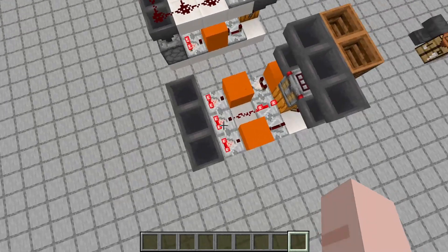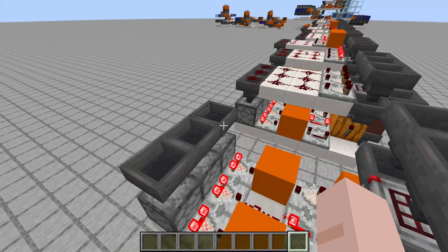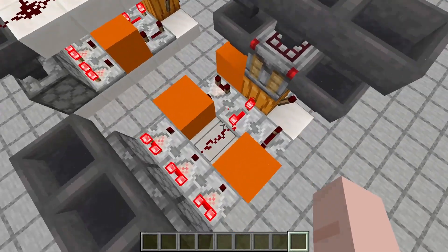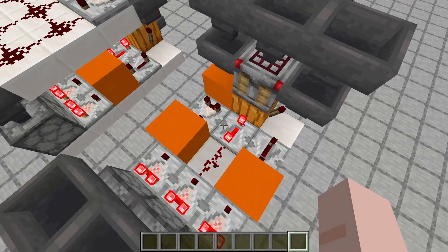So this is the first layer. As you can see we just have some droppers — each dropper has an item in it with some hoppers above it. Comparators out of these into blocks with dust in the middle for our repeater clock. And this is tileable.